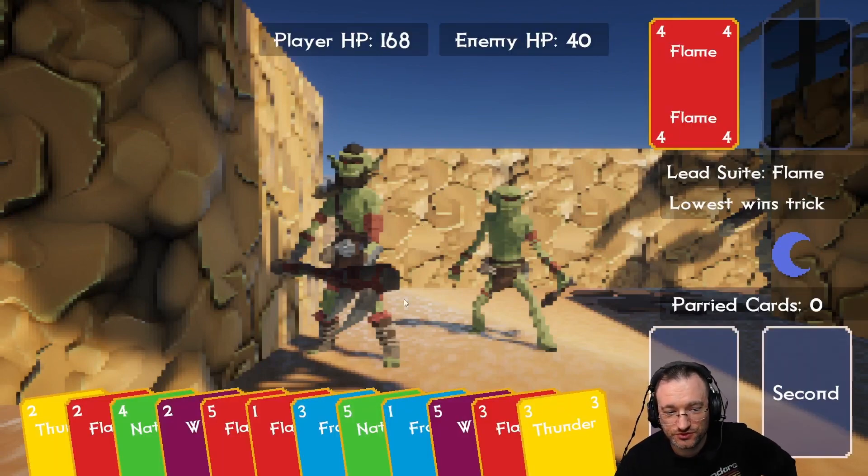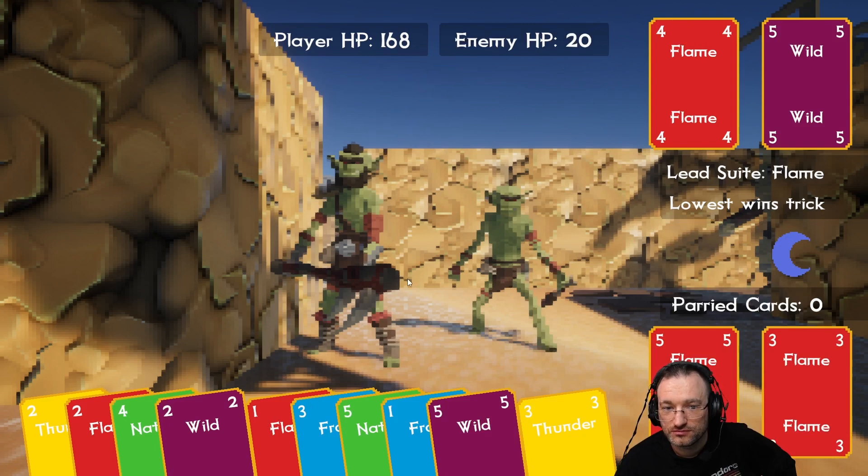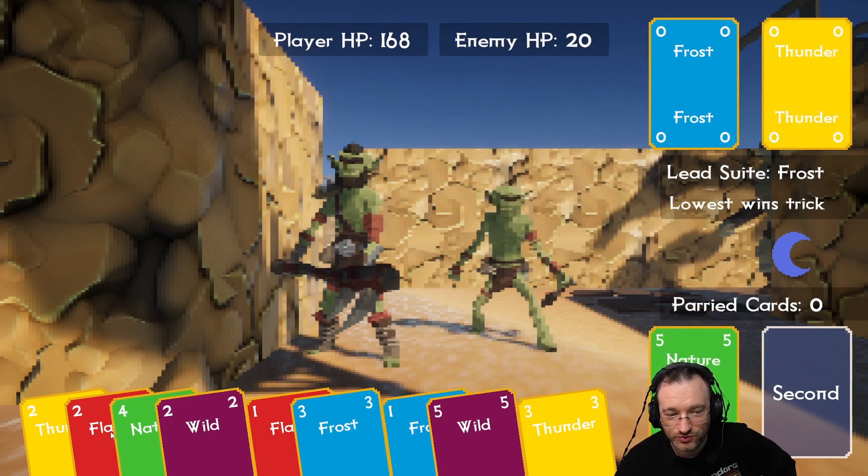Flame — lowest wins the trick again. We can play a very high flame. The AI just wants to burn them, or the AI is just stupid. The one basically wins, but we can also win by just placing a three. Frost — lowest wins the trick, it's a zero and we don't have any zero. There's no way for us to win that so we can just put the five — the lowest one we have — and we can't do anything anyway.